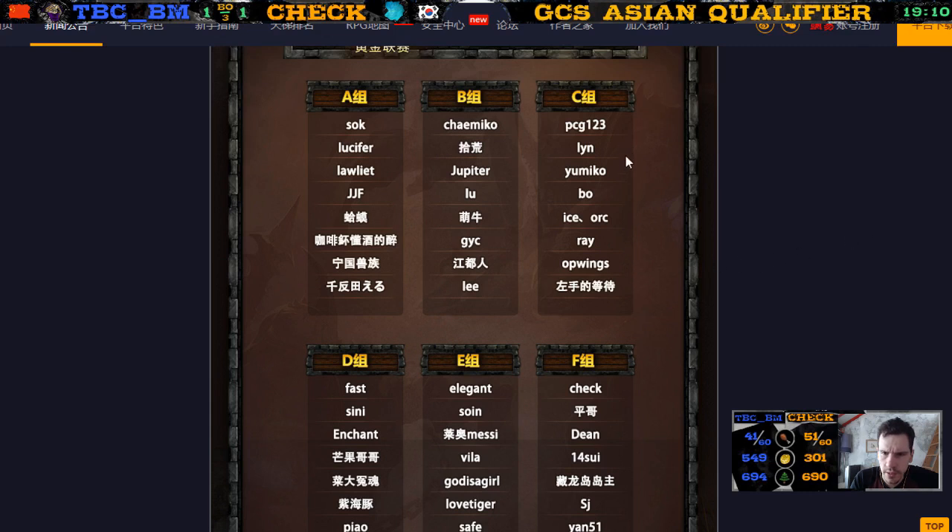How come we have so many players in Group C who I don't know? Only four players left in each group today. Loser Bracket Final is Shall KK versus First Lucifer. Up Wings is a Human, right? Winner Bracket is Loliath versus another player. What happened to Sok — did he drop out? I don't understand, we have so many Chinese players here. Is it Loliath versus this guy for the winner bracket final?